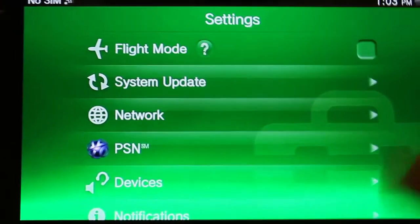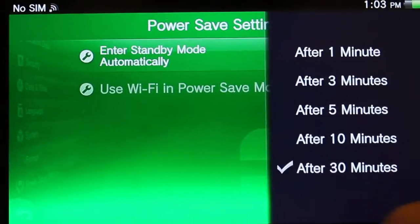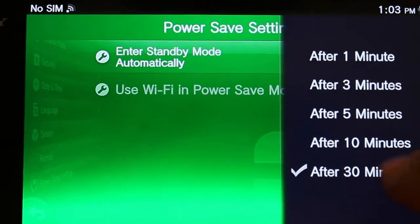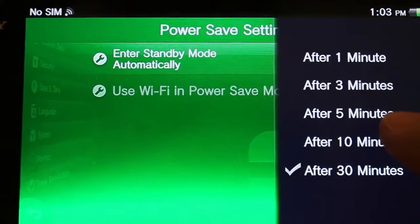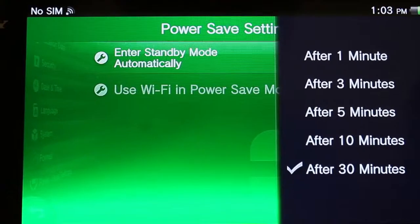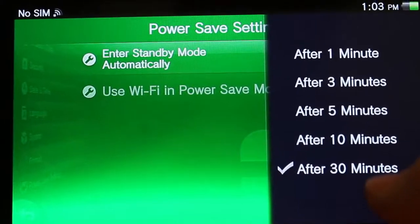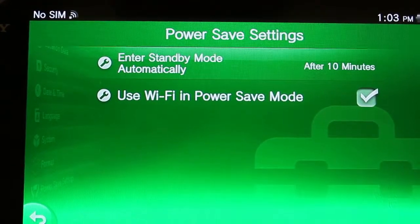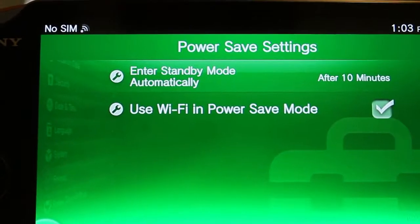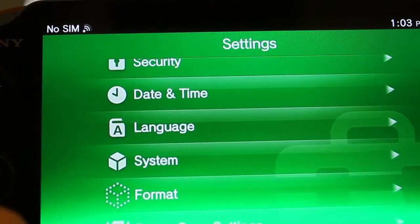Another addition is in the settings. If you go to power save, there's actually a new 30-minute option. Originally the highest you could go was 10 minutes, so I guess if you're downloading something, or for whatever reason you really want your Vita to stay awake for half an hour, then you can choose that. Personally, I usually am always using it when it's on, so 10 minutes versus half an hour doesn't really make much of a difference.